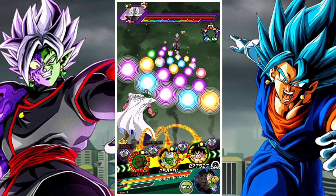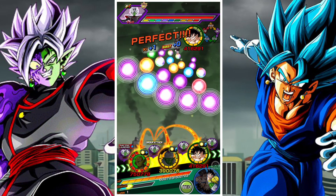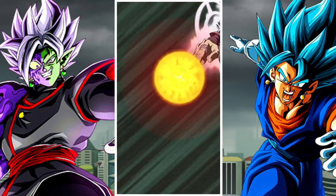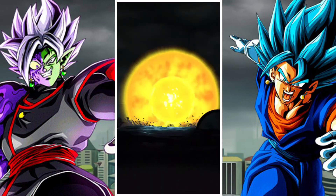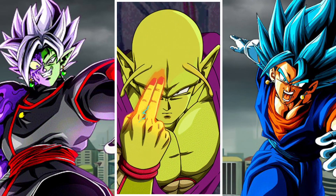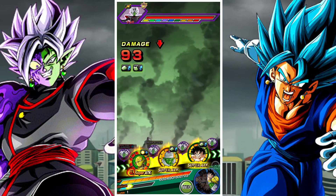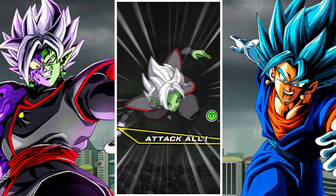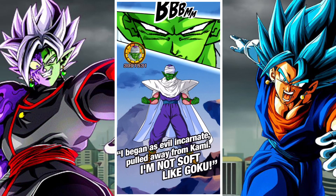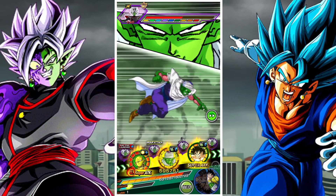This team build is Earthbred fighters, very heavily reliant on the power of World Tournament Goku and also on the Piccolo combination. One super important thing: the physical Piccolo is going to need to stack, so you need to make sure he gets a couple of stacks in. If you transform him too early and he doesn't have stacks, the physical phase is going to eat him alive. You do need to get those stacks for him — his ability to see super attacks is obviously super crucial.